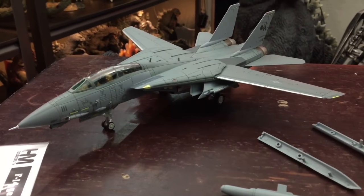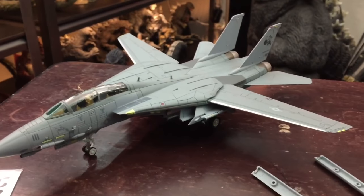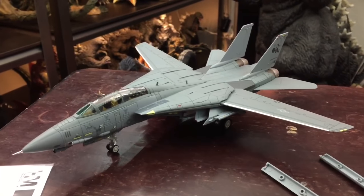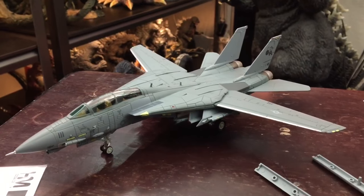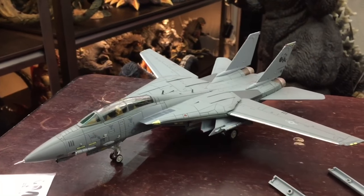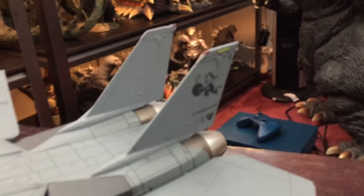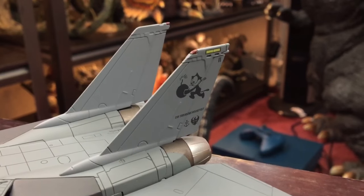A beautiful aircraft model. I picked this one because I love the color — it's a low viz, they call it low viz, low visibility. They blend in with the sky and the ocean, and I love it because it's kind of like that stealth color. And I picked this one because of the symbol there — Felix the Cat.